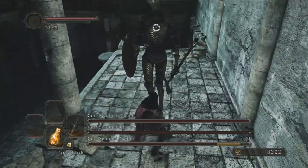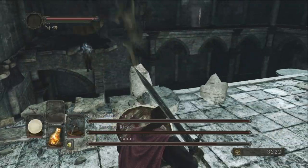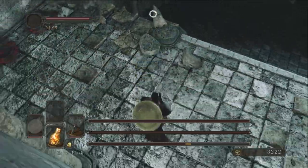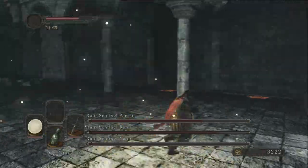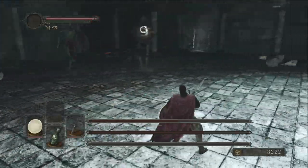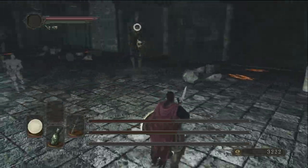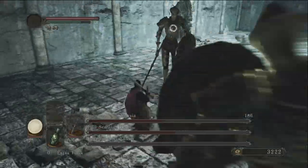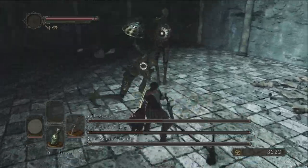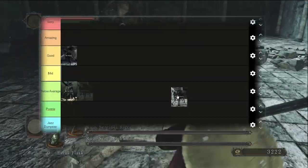Next up, the Ruin Sentinels. You see three boss health bars walking in, but the other two don't aggro until you defeat the first one. The standalone Sentinel has maybe three attacks — ridiculously easy to dodge by just walking to the right. The only time it gets hard is when both are attacking at once, which happened when players ran up and got hit by the waiting second one. The Ruin Sentinels is definitely a below average fight.